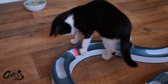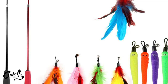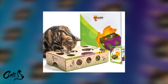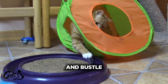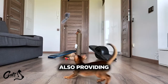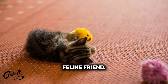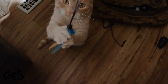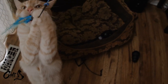Ensure your guests have access to a variety of interactive toys for your cat to play with during the gathering. Toys like feather wands, laser pointers, or puzzle feeders serve a dual purpose — they keep your kitty engaged and distracted from the hustle and bustle of the event, while also providing an excellent opportunity for bonding between your guests and your feline friend. It's like offering your cat a mini amusement park right in your living room.